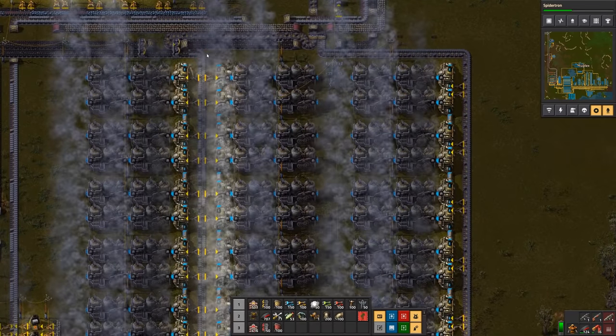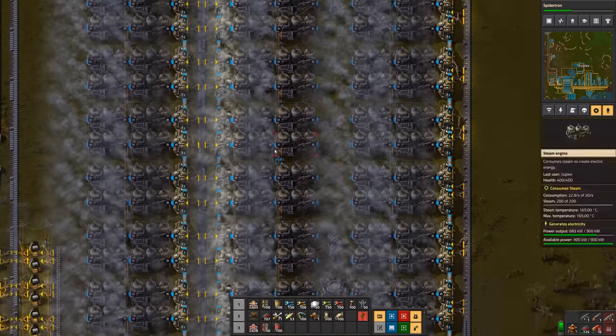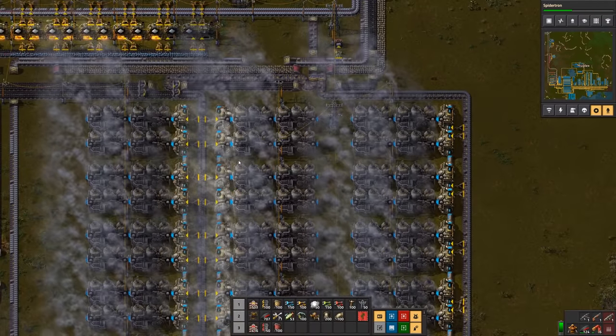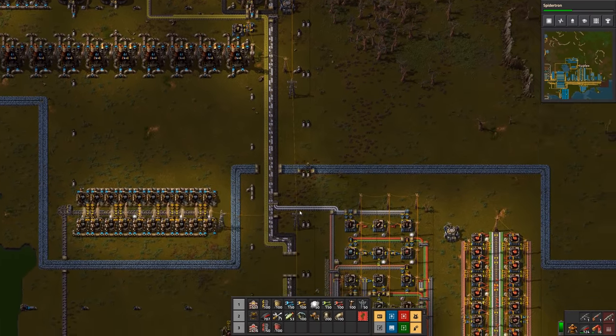I'm already using a mixture of coal and solid fuel because I'm not making solid fuel quite fast enough. I'm just going to leave it like this — that means our factory is going to slow down a little bit, so be it.